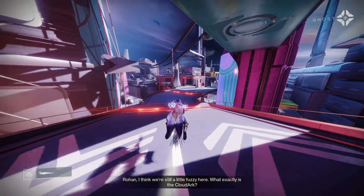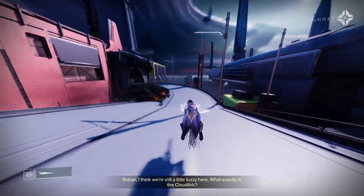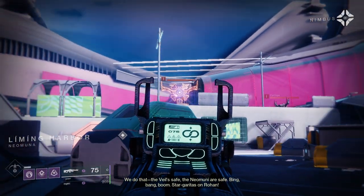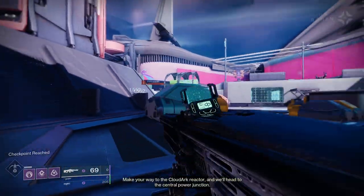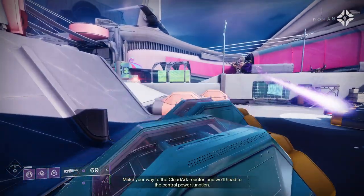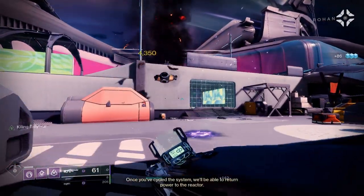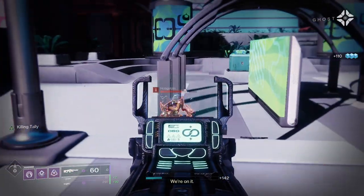You start the mission just as normal, so you do still want to be a little bit careful in the starting area, especially if you are solo, because you have to do it again and again. Usually when you're doing it on master or the higher difficulties you want to take care of these two cyclopses from back here, as well as the hobgoblins, but since we are just on the legendary story missions we can just blitz through these pretty easily.